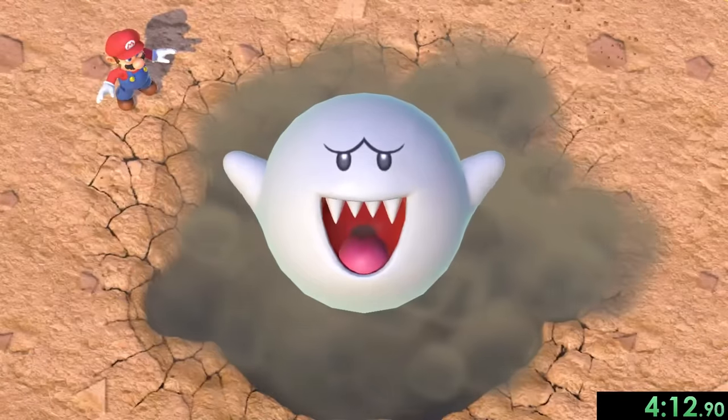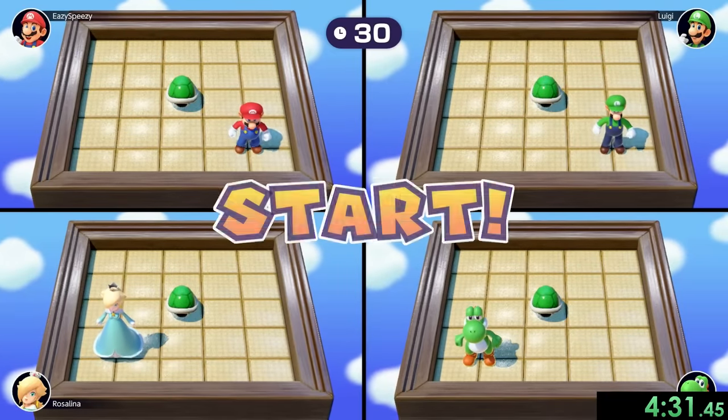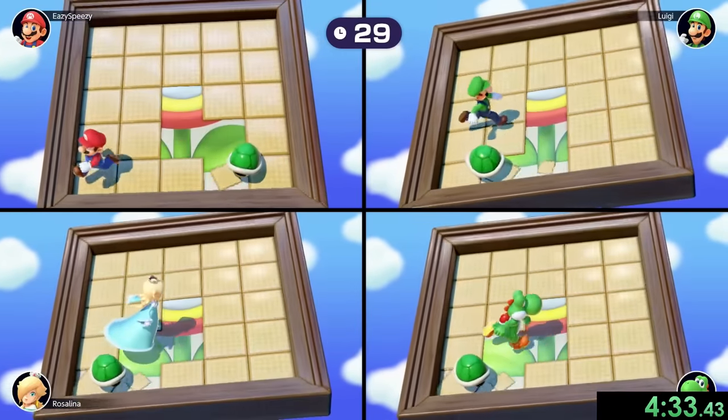We get to see Boo pop out of the ground, nice and happy. Six — we have Tipsy Turney, and this is going to be the first minigame where we're going to want to use master CPUs. The reason behind that is we're going to have to wait for them to finish as well; we can't just finish it and end it. So by using master CPUs we can save a little bit of time.